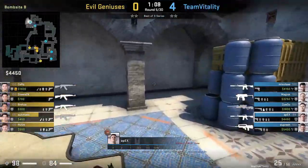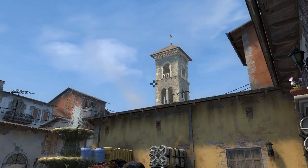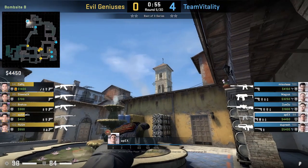Apex from darkpillar on B site can flash top banana and/or banana from this one position. The first lineup is for top banana if any Ts come past half wall. The second lineup is to blind anyone down banana.